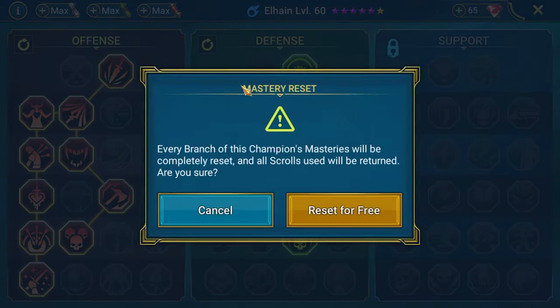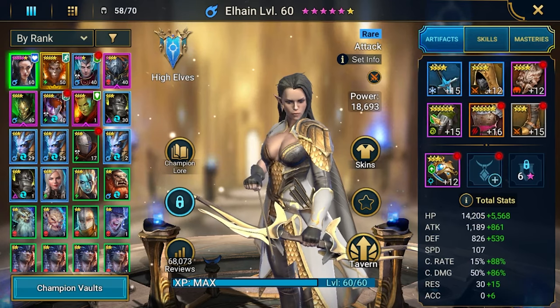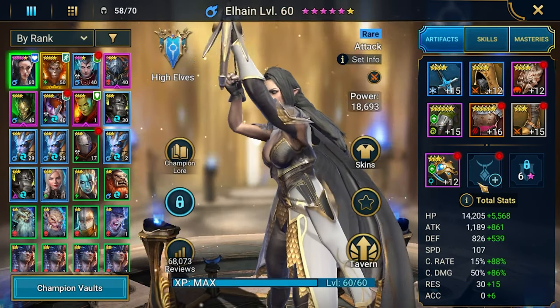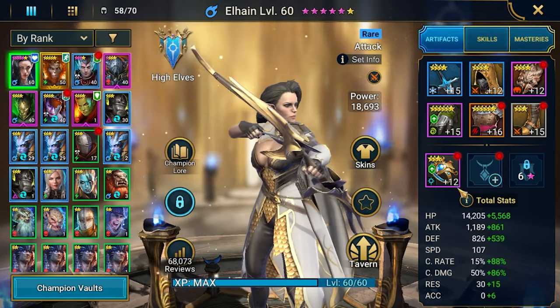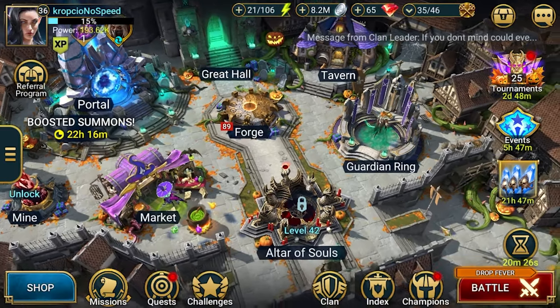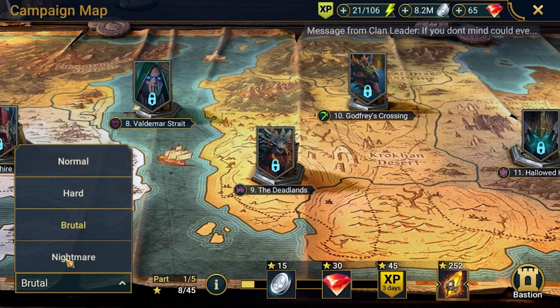You get three free resets for each champion, and later resets will cost around 100 gems. She's built up to almost 19,000 power now. Let's quickly check the campaign run to see how this works.